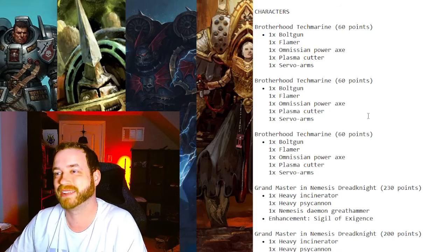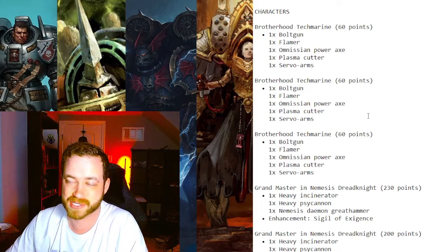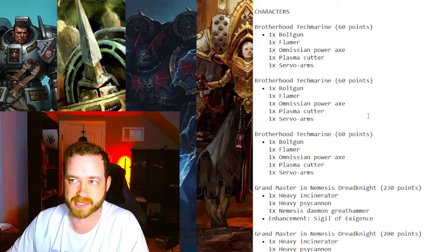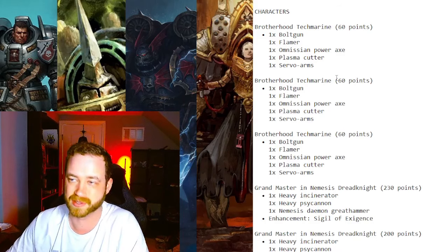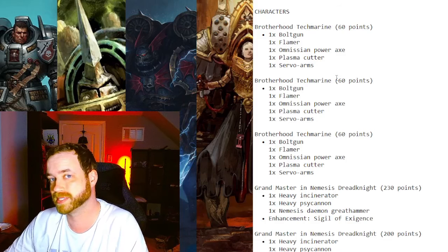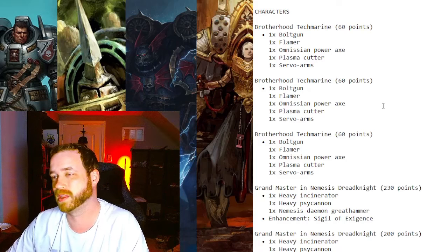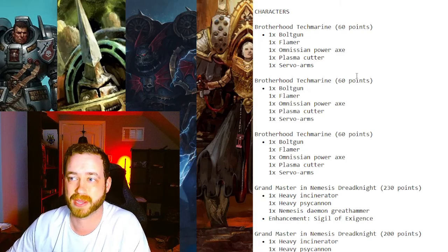Tech Marines are great value at 60 points — cheap, 2+ saves, and they can be used for Teleport Assault later in the game. They basically auto-advance six inches to keep up with Dread Knights and have low footprint. If you use your Dread Knights as an LoS blocker, enemies can't deep strike within nine inches of you, and if the Tech Marine is three inches behind the Dread Knight they can't get within 12 inches to shoot it. They're also characters, so if your opponent picks Assassinate, it's almost a trap.